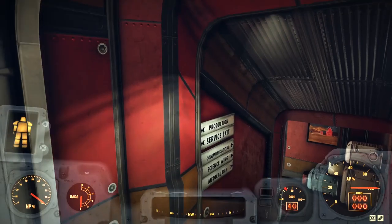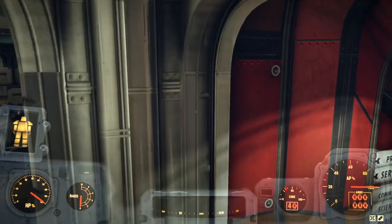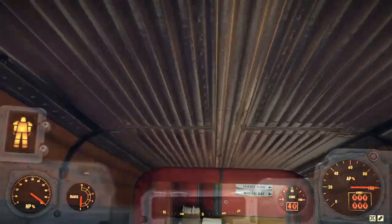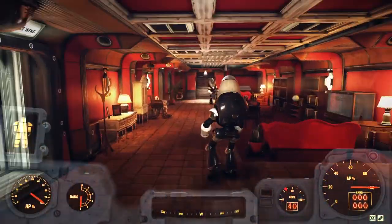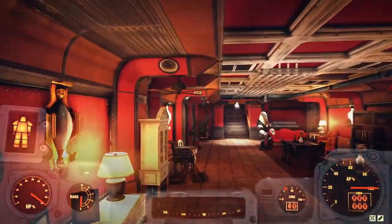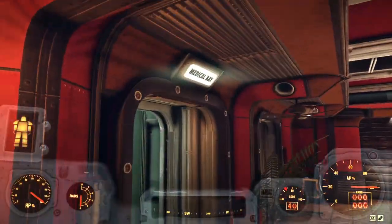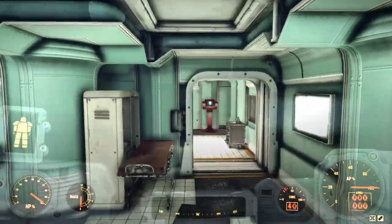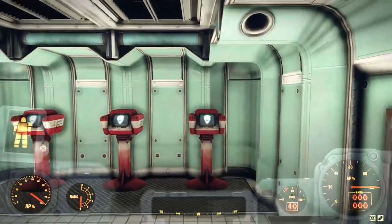Take a right as soon as you're inside and we're heading for the medical bay. We can see a sign posted down here on the bottom. So we're just going to head down, then turn right and go straight — that's the science wing, we don't want to go there. And we're going to go here to the medical bay. Straight in and hang a right. And this is like the medical bay shopping center.